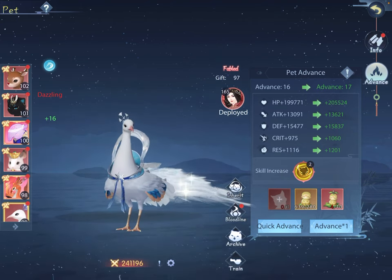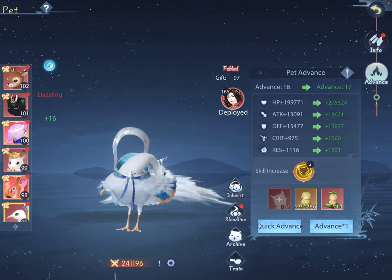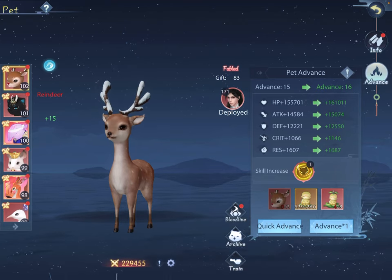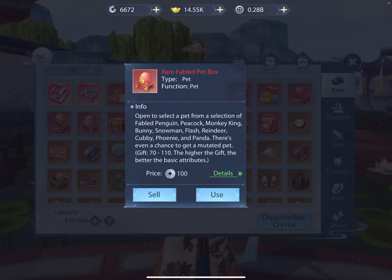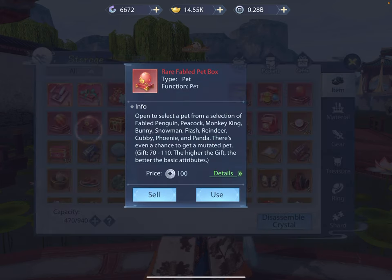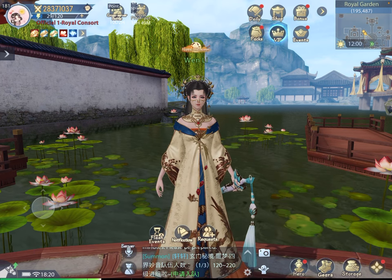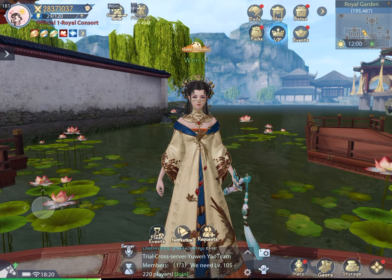If you're free-to-play, you can start devoting more resources to getting pets from Lucky Treasure Hunt. There are also events where you can collect eggs, and you can just hold onto them until you're ready to choose a specialty pet. Godly pets are a little different — once you have a godly pet you don't need another godly pet of the same kind to upgrade it, but they do take more resources to upgrade.